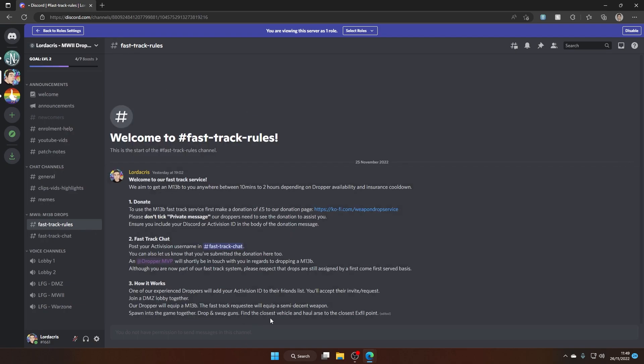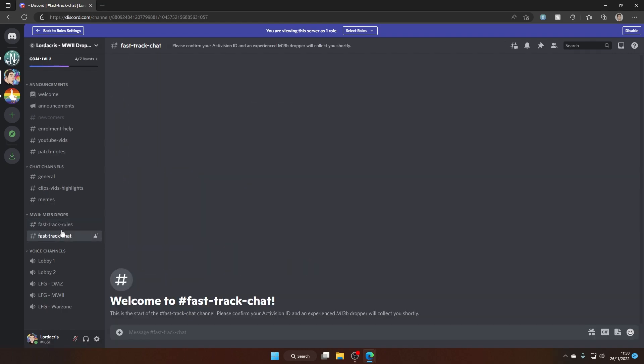The FastTrack Rules channel tells you how to donate the £5. And then underneath that is FastTrack Chat, which is where you can talk to our potential droppers that will be giving you the weapon.